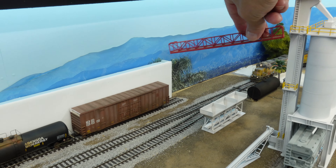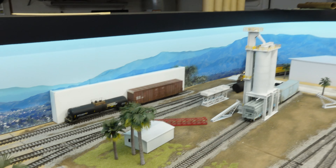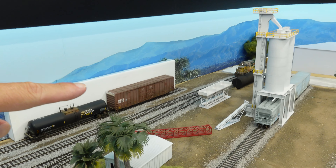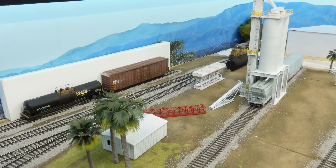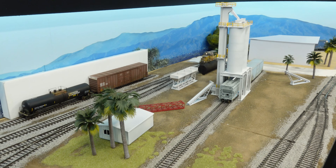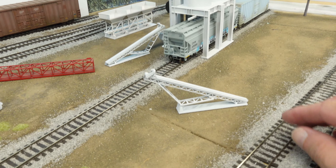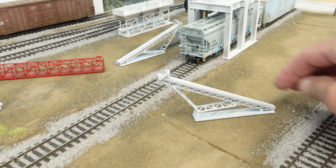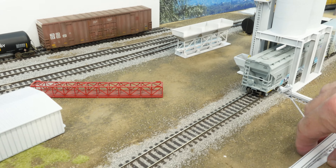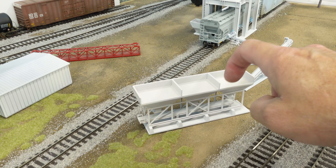One of the things the prototype has is a conveyor belt that runs from one section to the other. That is what I'm going to do. I still have to scratch-build that — figure out how to make a conveyor belt. I might use some pieces from another kit, and then this little kit here comes with little conveyor belts where stuff goes over here and makes a big pile. There are a couple of these and I'm not sure how to incorporate them all.